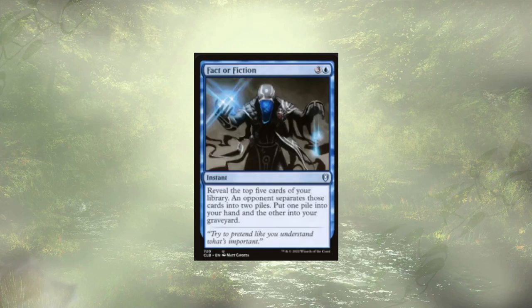Fact or Fiction was also in the original deck. We pay 4 mana, reveal the top 5, and an opponent separates those into 2 piles. We get to put one pile into our hand and the other into the graveyard. Generally speaking, we're binning whichever pile has creatures. We almost don't care what those creatures are — our opponent could realistically put everything in one pile, and we'd probably still bin it assuming there are creatures in it to get us that trigger.